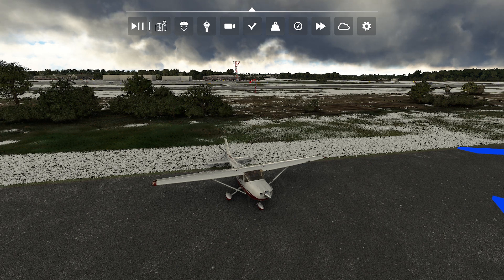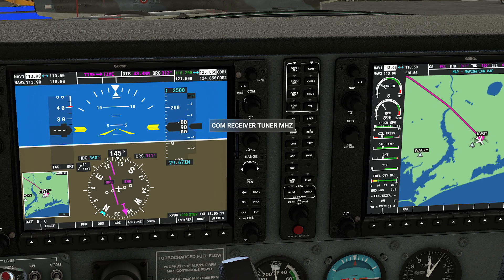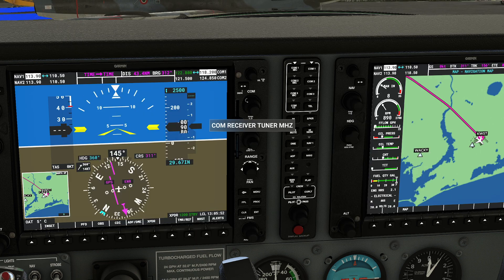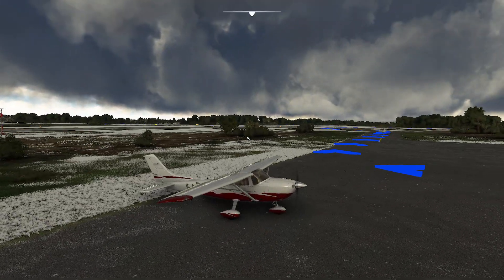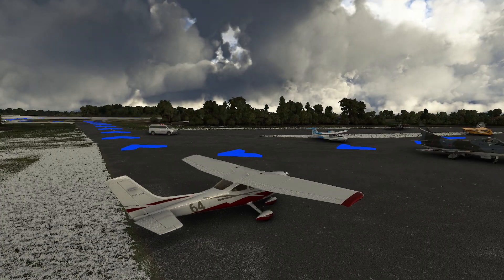Today we're going to end up having to talk to these folks. Their frequency is Yankee 90 at 1-3-2-3-9-5-0 — a weird frequency but whatever works. So I'm going to preload everything first. My first one is 1-2-2-8-0, which is kind of the unicom, and then that other frequency of 1-2-3-9-5-0. Now the weather forecast in the real world says cloud level is supposed to be at 10,000 feet. Thanks to Microsoft's brilliance though, things are looking a little worse than in the real world, but we'll make do.